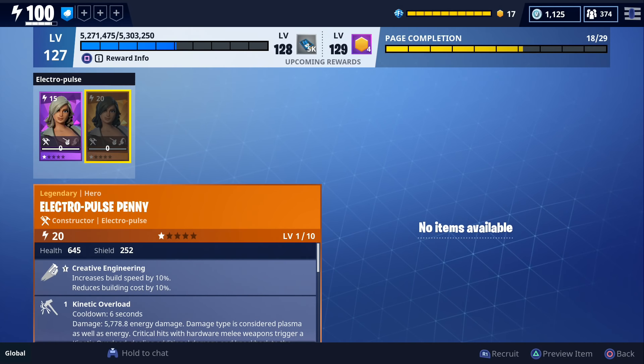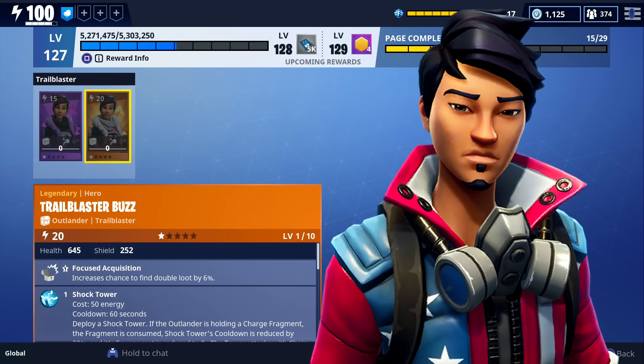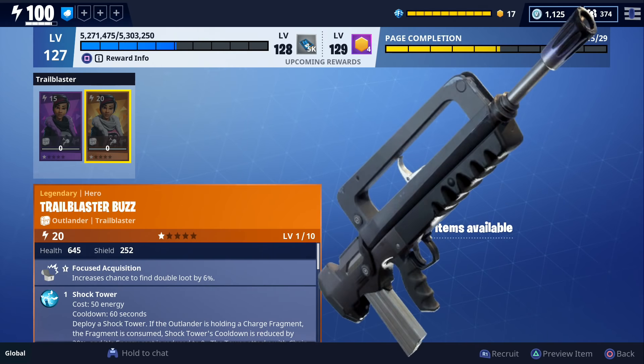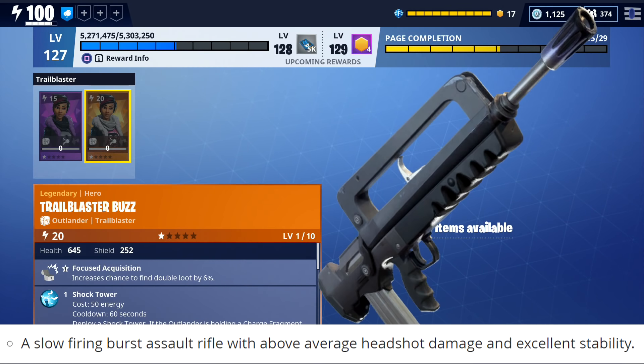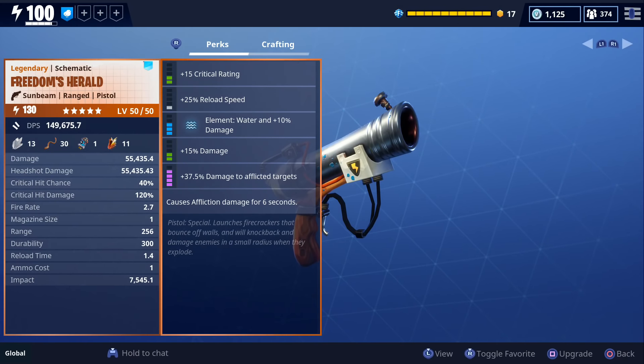Speaking of the event store, they're also going to be adding a couple of re-skinned heroes. One of those new heroes is called Stars and Stripes Penny, which is a re-skinned version of Electro Pulse Penny, and the other one's called Stars and Stripes AC, which is a re-skinned version of the Trail Blaster Outlander. They're also going to be adding the new Lynx Assault Rifle — a slow-firing burst assault rifle with above-average headshot damage and excellent stability — and we'll try to get some gameplay of that later tonight. The Freedom's Herald pistol will also be in the event store, and I've had this one for a while but never leveled it up.